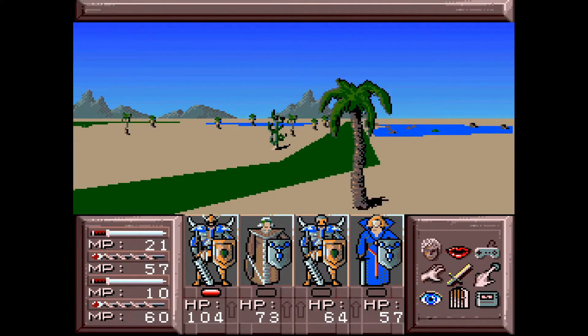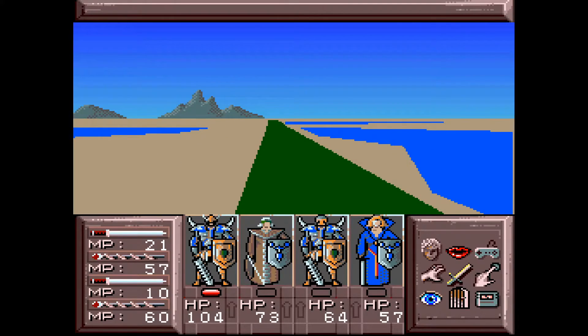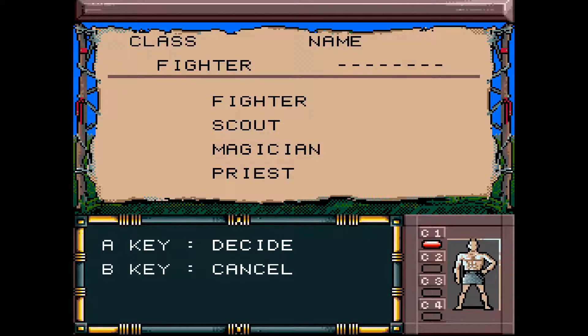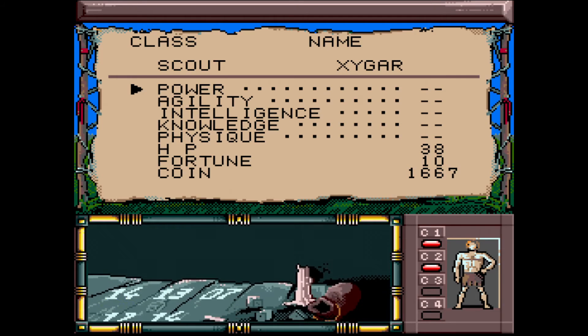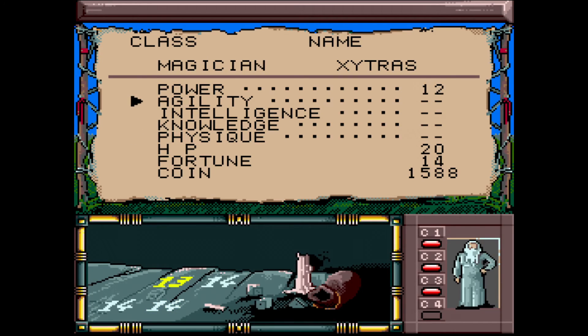As it turned out, Drakken was a mixed bag. One of the things I liked about this game was that you have the power to craft a customized group of four different characters from the start. The class options are Fighter, Scout, Magician, and Priest, and just like any RPG, they all have their strengths and weaknesses. In this way, it was like a more limited version of the original Final Fantasy game, but Drakken does let you allocate skill points in various combinations as well. I liked this concept because of the customization — your party truly became your own.